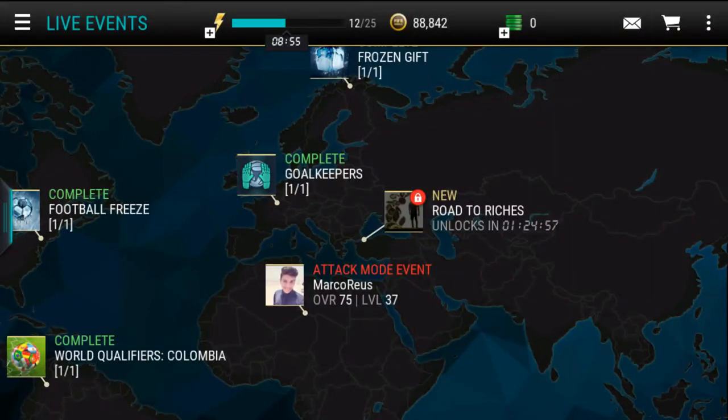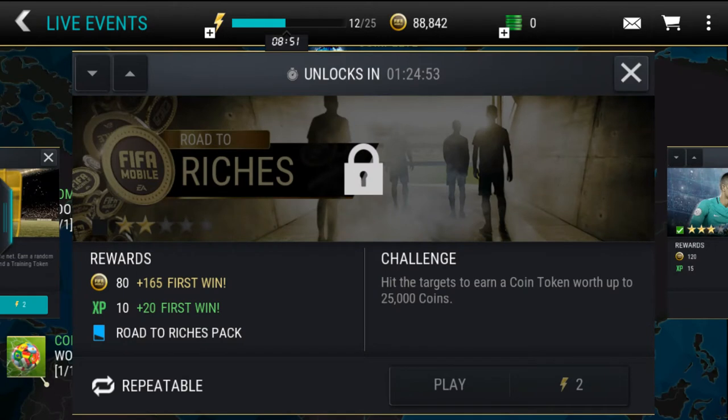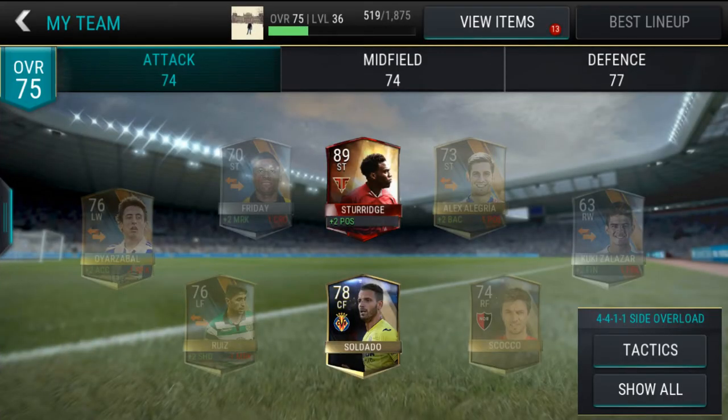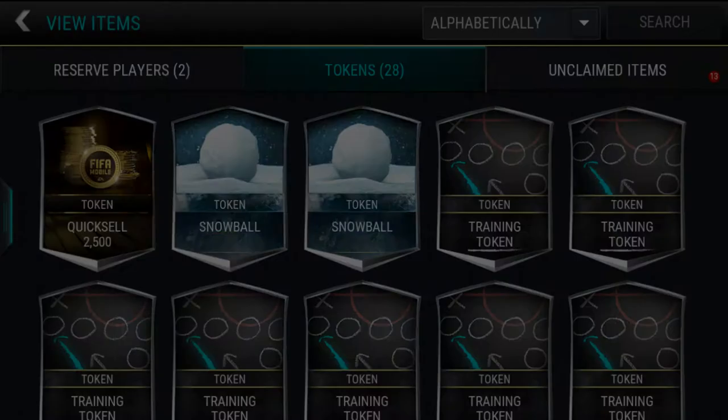Alright guys, so now I'll be opening Road to Riches packs where you can find coins up to 25,000, which is quite a lot. My maximum was 5,000. I have a couple of packs in here, and I actually have two and a half thousand tokens still not sold, so let me sell this.